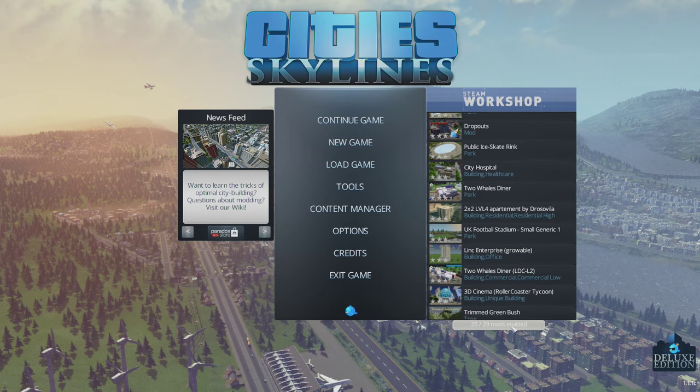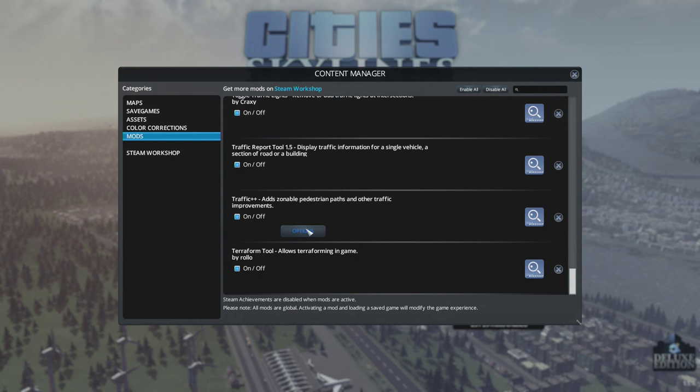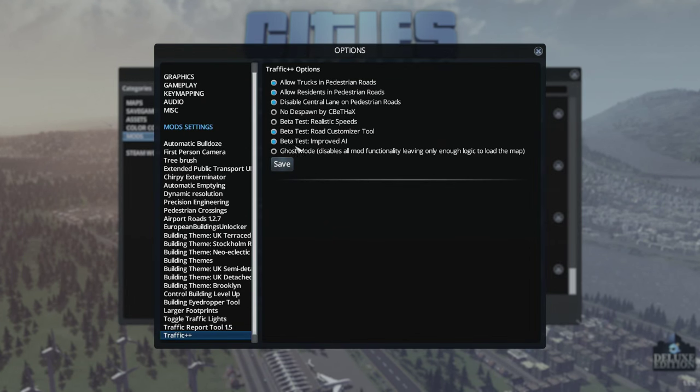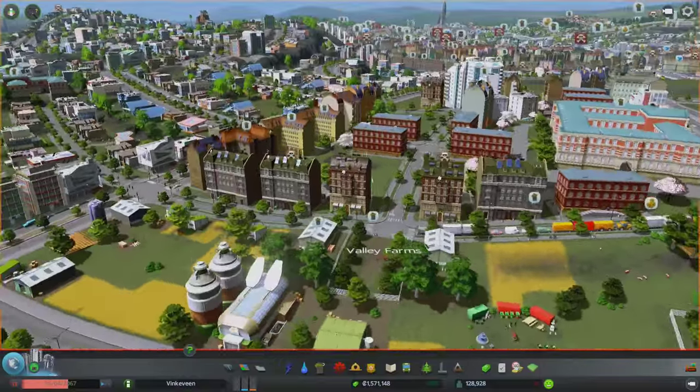You have to go into your options for the mods from your main screen, then go down to where Traffic++ is and click the options button. In there, make sure you unselect those two things. Because of the vehicle speed setting, it makes things not happen as quickly as the day passes.